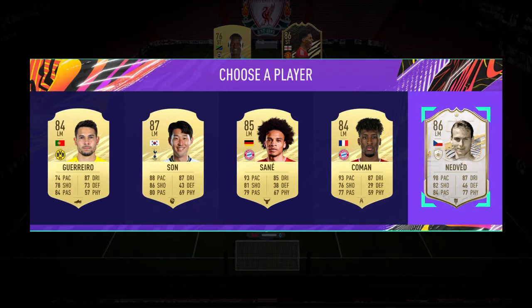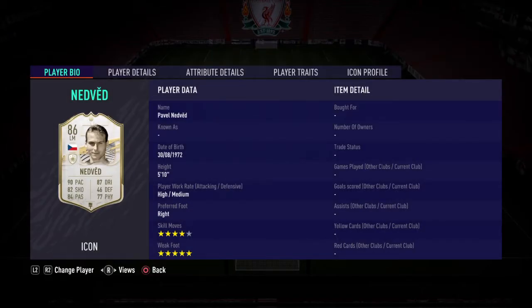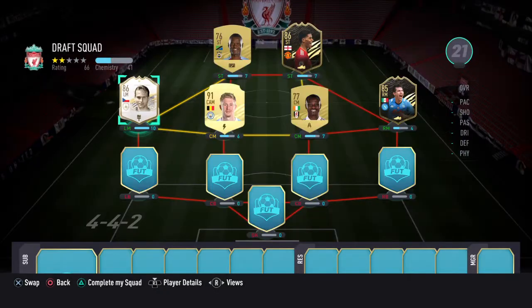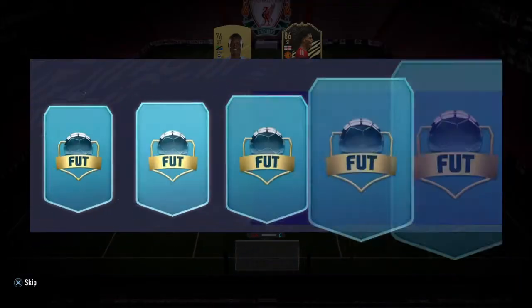Nedved! We've got our first icon in the draft — I've only been doing two drafts. 5-star weak foot, 90 pace, really nice player. Pavel Nedved — put him in there, gives us a lot more chem. Left back position next.